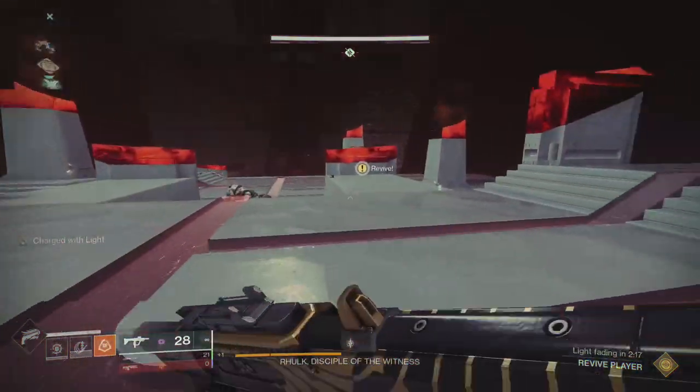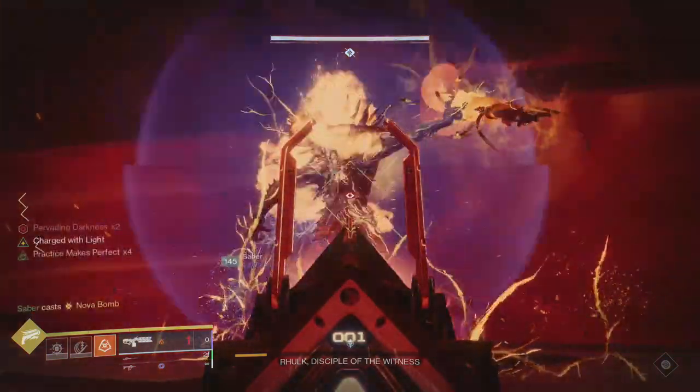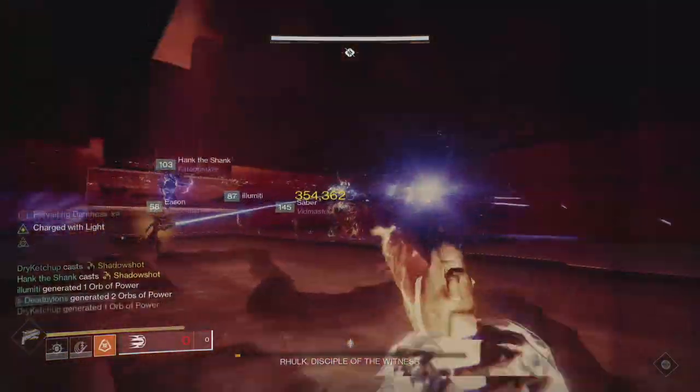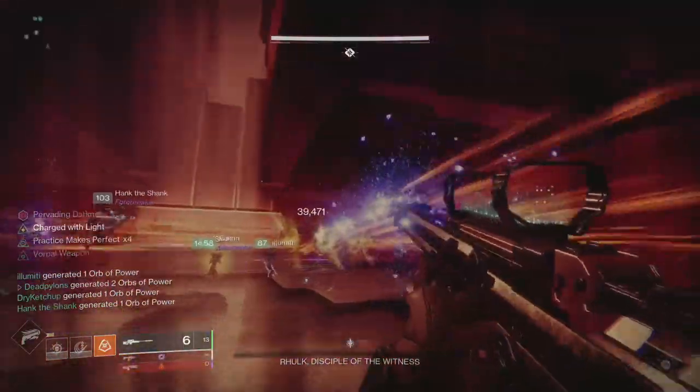You'll have 3 damage phases to get Rhulk into final stand. Once in final stand, Rhulk will go even more berserk — he'll move faster and his attacks will do more damage. You'll also get stacks of pervading darkness. If you don't kill him in this last stand, you'll wipe.